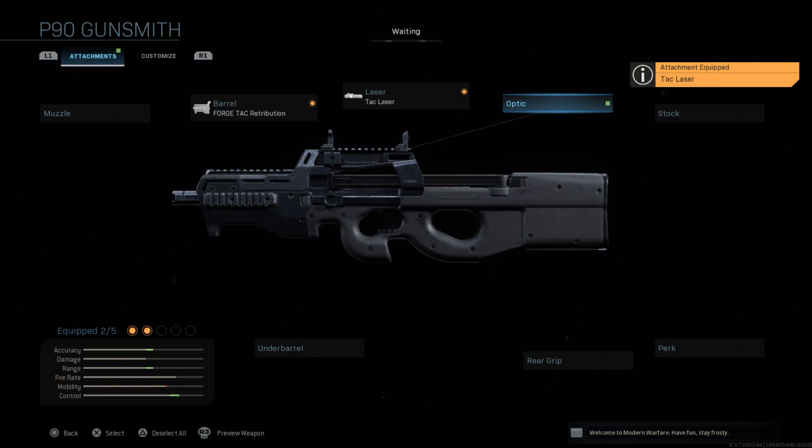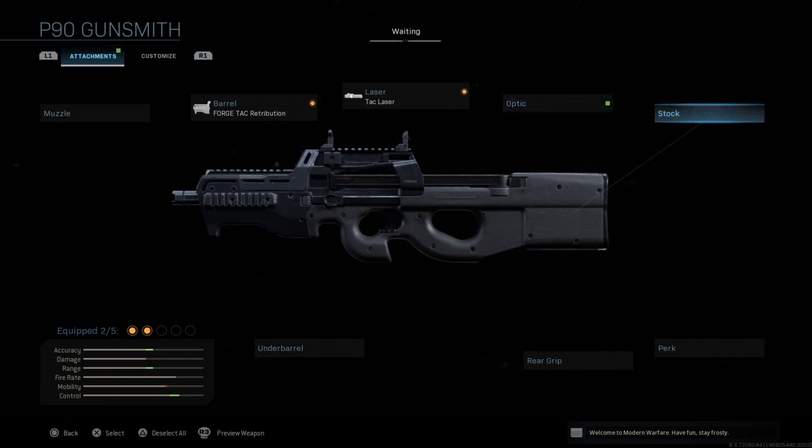Next up is the Tac Laser. You don't have to use it if you want to stay more invisible — you can substitute it with something else. I also don't put any optics on. I'm not a huge fan of optics unless it's a longer range weapon. I prefer the iron sights, and that way I don't waste a customization slot — I can use it for something else.